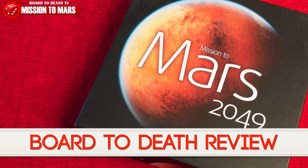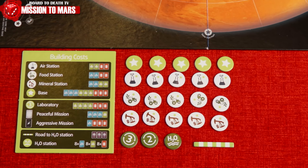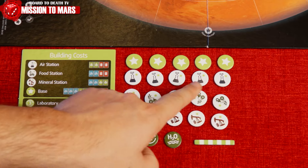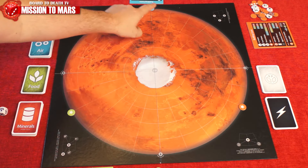In Mission to Mars 2049, you are leading your Mars colony to be the first to claim the huge ice deposit — the largest water deposit on the planet's north pole. The first player to claim it wins. Each player will start with their chosen color's base tokens, resource stations, laboratory tokens, and the road and H2O station token.